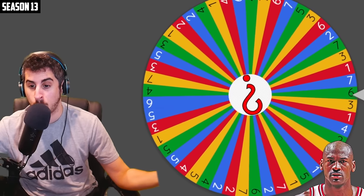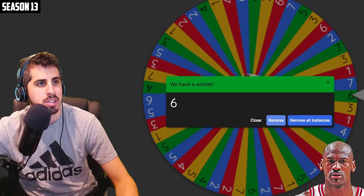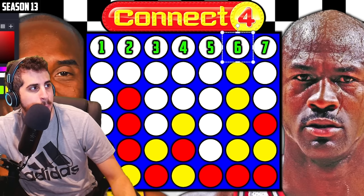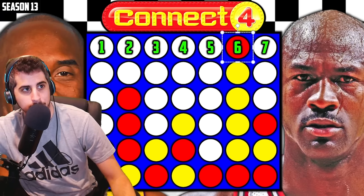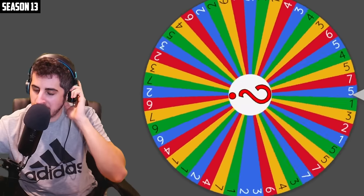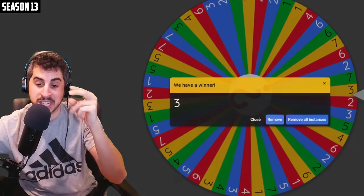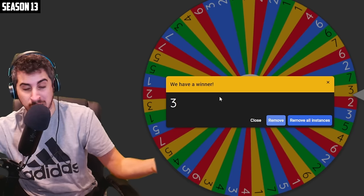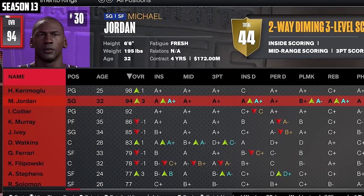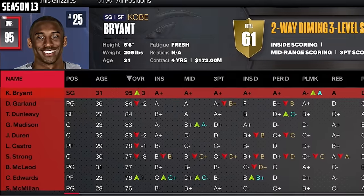First spot is going to be six — there's one spot left on six. Second spot for winning championship and finals MVP: he got number three. So that's going to be connect four for MJ. Now all we're doing is racing to 99 overall. MJ's up to 94 and Kobe's up to 94.